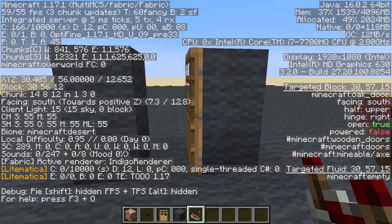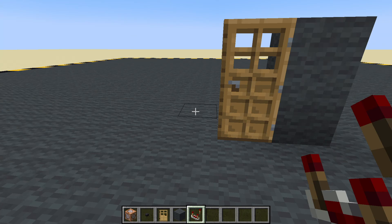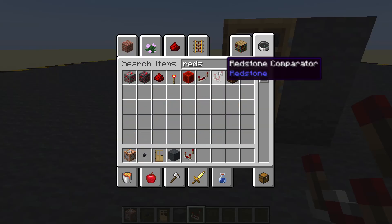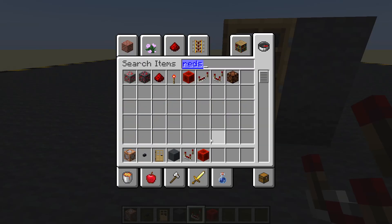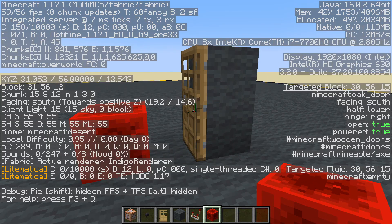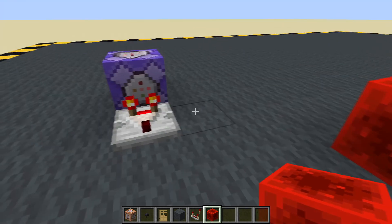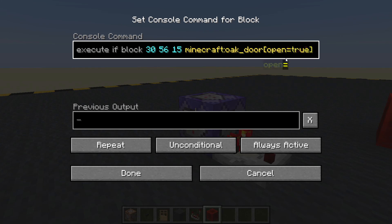So we could check if it was powered as well. Let's get a redstone block and pop that down - the door is now opened. With F3 we can see open is true and powered is true.